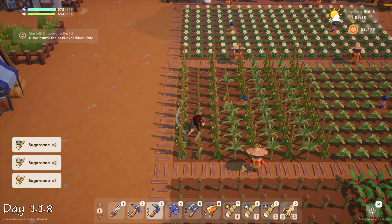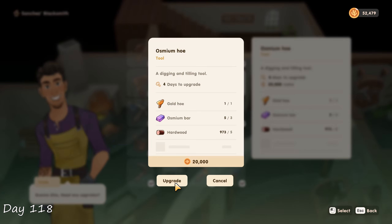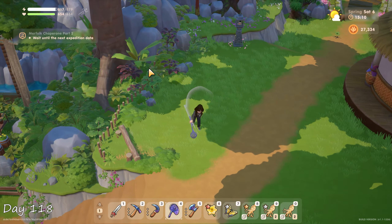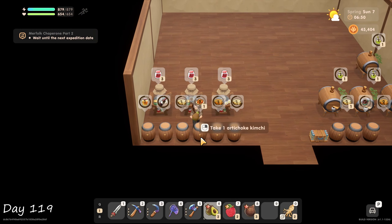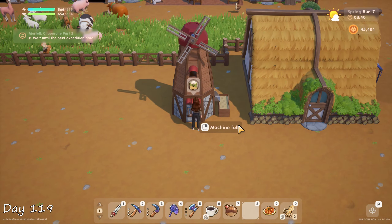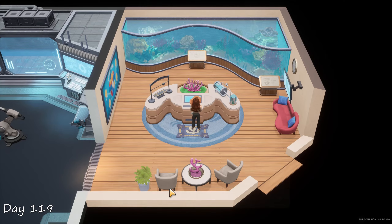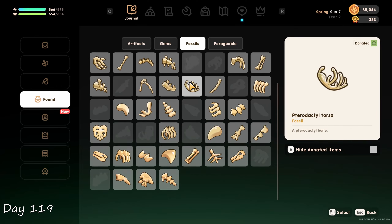The next morning I had my first sugar cane and charred harvest. My fish pond was ready and I put in a gator gar. I upgraded my hoe to osmium quality, processed the jutes I found yesterday which gave me one new artifact to donate. Bought more seeds at the general store, caught a second yucca moth for the museum. As I was checking my artisan goods the following day I saw that the kimchi was finally done. I tested out the mill for the first time to make rice flour, and I believe that's also the only time I ever use it.